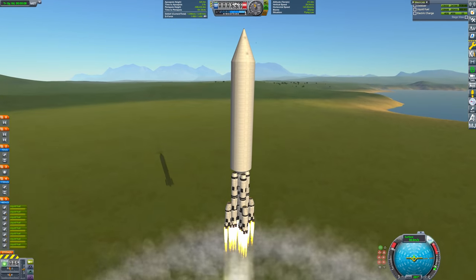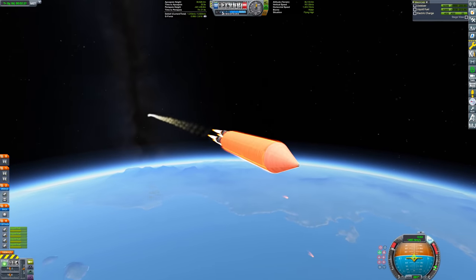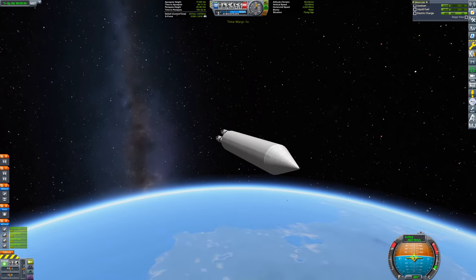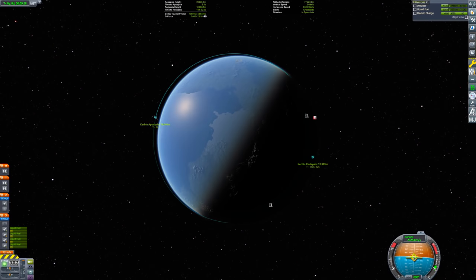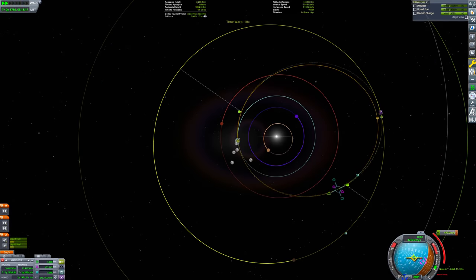We now have the technology — let's go build this thing. The first thing we need to do is send a foundation to start stacking the segments on. This is because the terrain is not level, so we can't just stack the segments on the terrain directly and expect them to line up. To address this, I built this foundation craft here. The transfer to Drace is standard and boring, so I'll quickly skip through this.